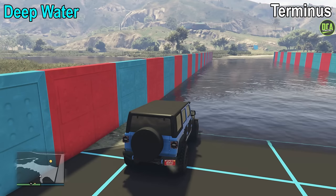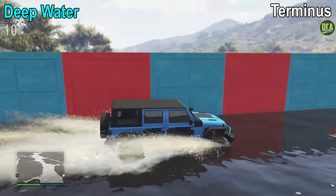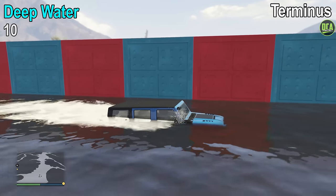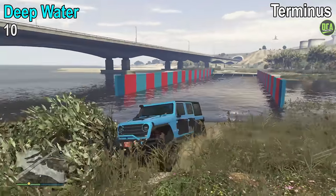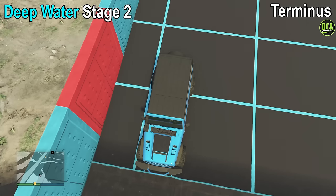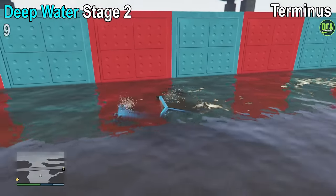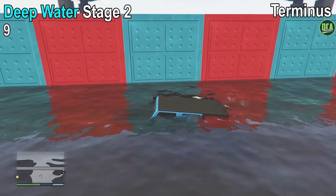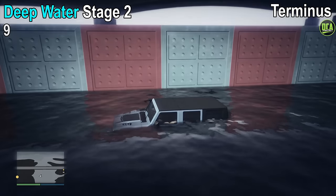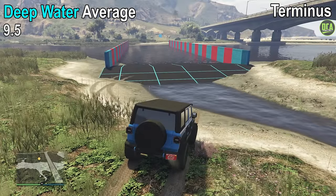Next up, we have the Deepwater Testing. For stage 1 of this test, it makes it to the end, which gives it a 10 out of 10. Moving on to stage 2, which is the deeper side, it unfortunately dies right at red block number 9 — close, but not close enough — which gives it a 9 out of 10. If we take both those scores, we get an average of 9.5 for the Deepwater Test.